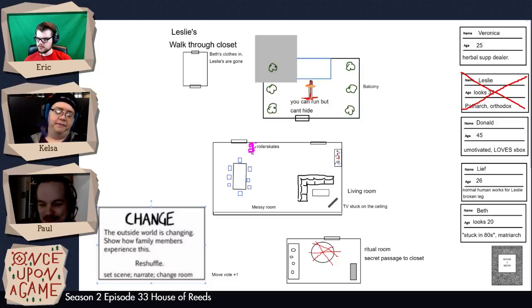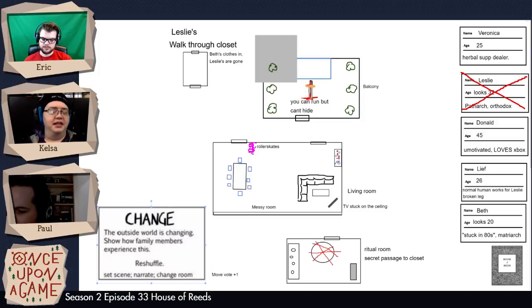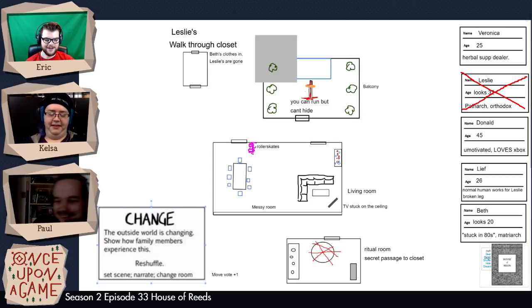Leaf comes up and is like, oh dude, is that the new Xbox 760? I heard there's the best version of Street Fighter on that one. And Donald's like, fuck yeah, there is! And he pulls out the new Street Fighter, because totally that's the best game coming out with the system. The scene closes on Leaf and Donald playing VR Street Fighter on the couch in the living room.